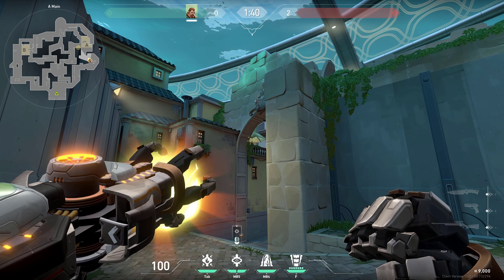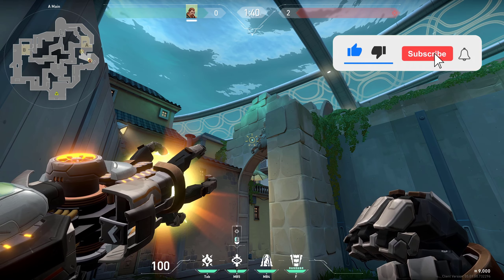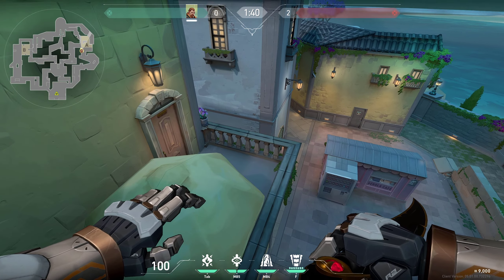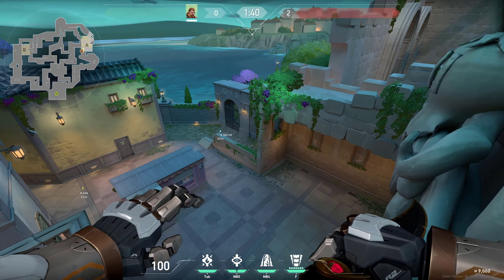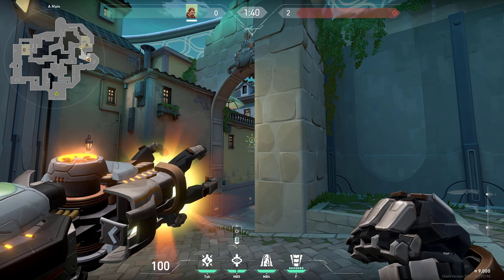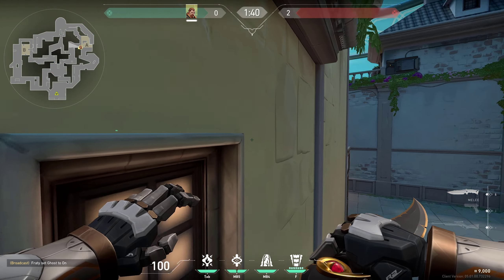If you are attacking and you want to go inside, of these flashes I find the best ones: firstly this one — you want to place your crosshair anywhere on this wall and pop it. The flash is going to pop right here and it's going to flash anyone in these spots, most importantly anyone who would be backside or at secret.